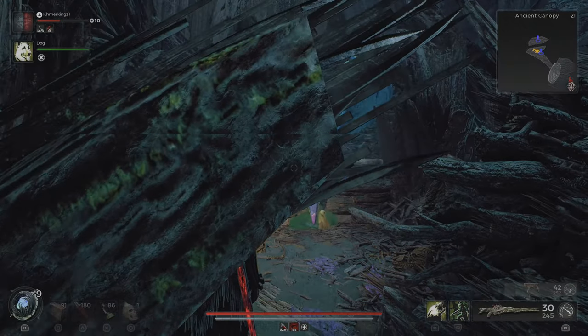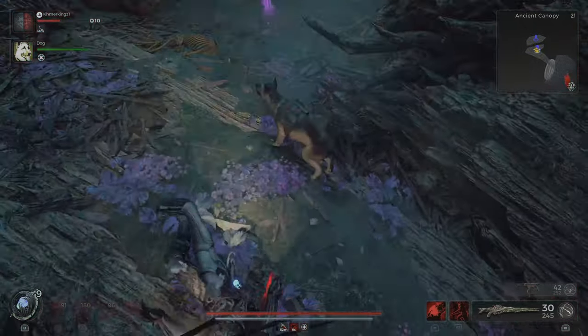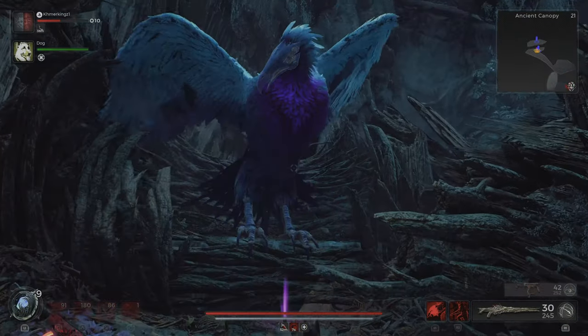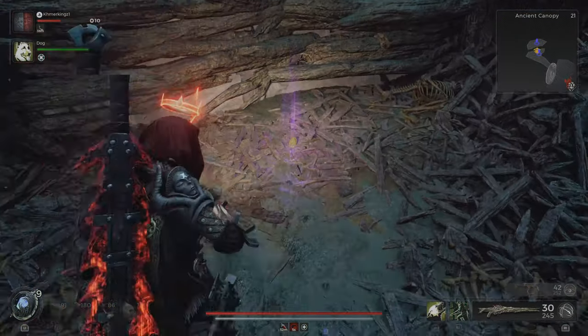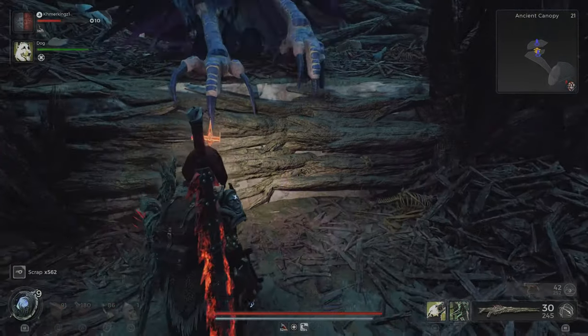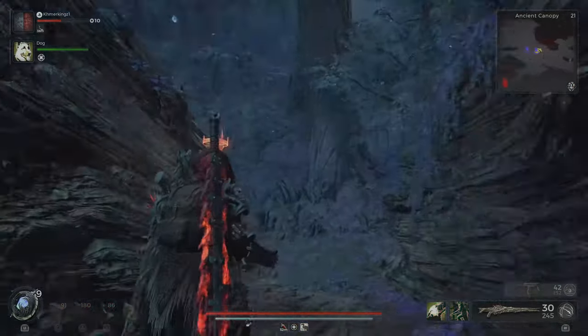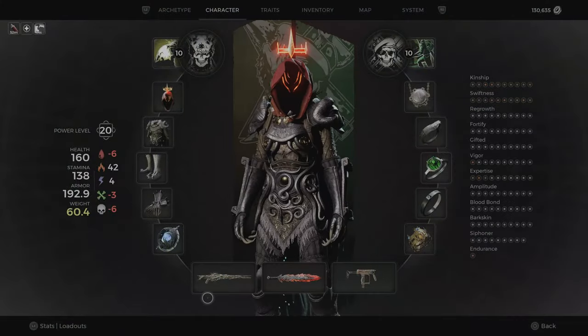The bird is here. And he just threw up — and he's angry. Pick it up quickly. There you go. And that's the item you need to craft the Thorn Gun.